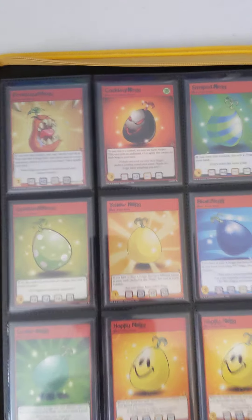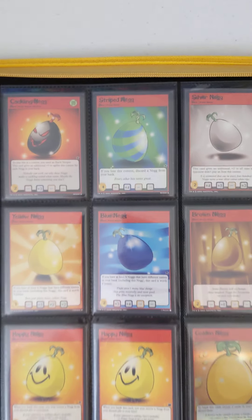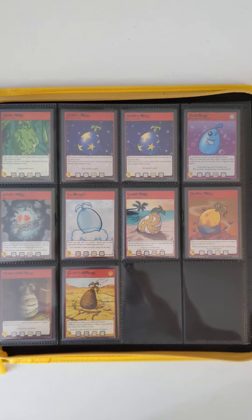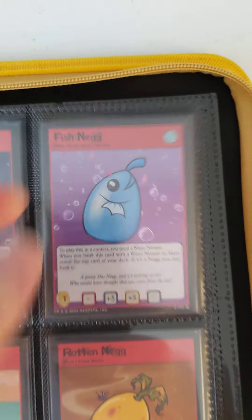Here are the Neggs. Neggs were items — basically a food, but with some other properties as well — that the Snow Wagger would guard. We'll get to the Snow Wagger later. I wanted to collect one of every Negg, even the ones that were not holographic; only a couple of these are holographic. The fish Negg — if you ever played the game Meerca Chase, the fish Negg was the one that gave you the most points.